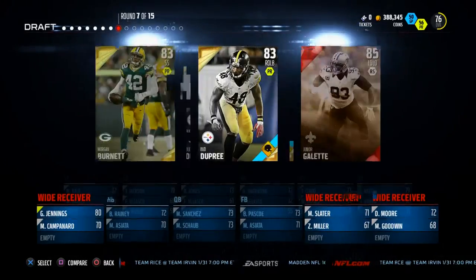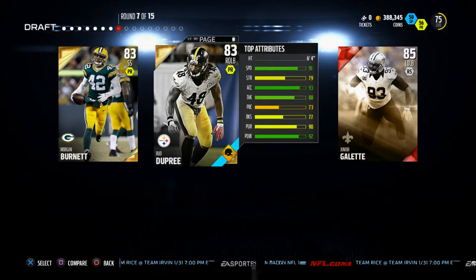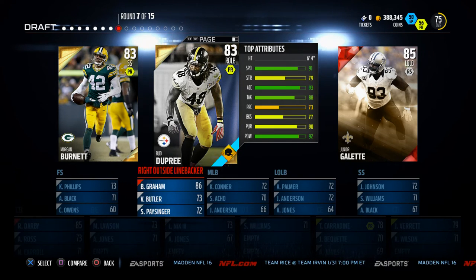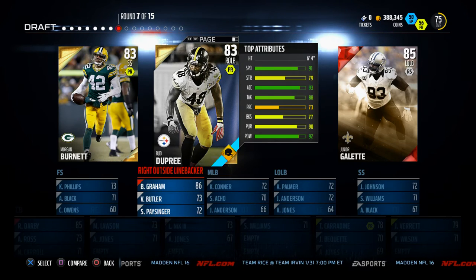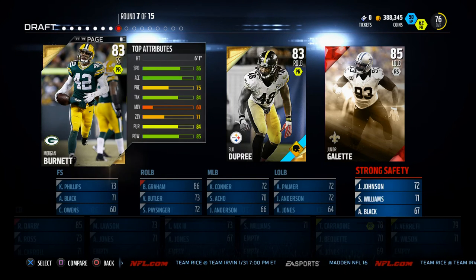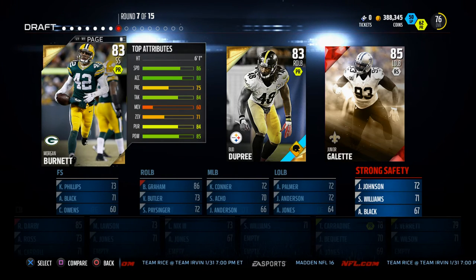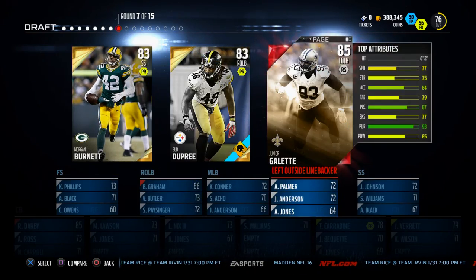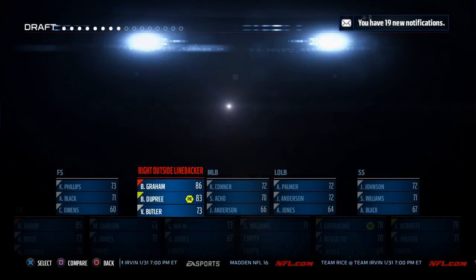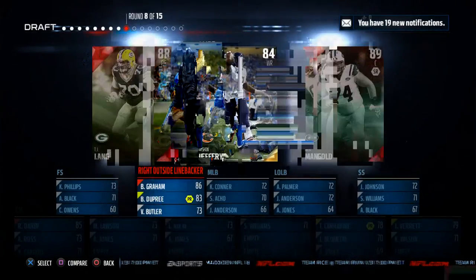Moving forward, we have Bud Dupree, Junior Gillette, and Morgan Burnett. Bud Dupree is going to be the user player for me — he's got 91 speed, 93 acceleration, he's 6'4", 92 hit power. Morgan Burnett is not as good as he'll get later in the season, and Junior Gillette doesn't have speed. So this is kind of an easy selection — we're going with Bud Dupree, giving us a really good user linebacker.